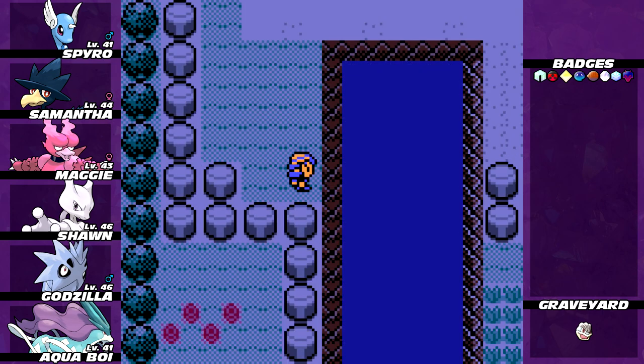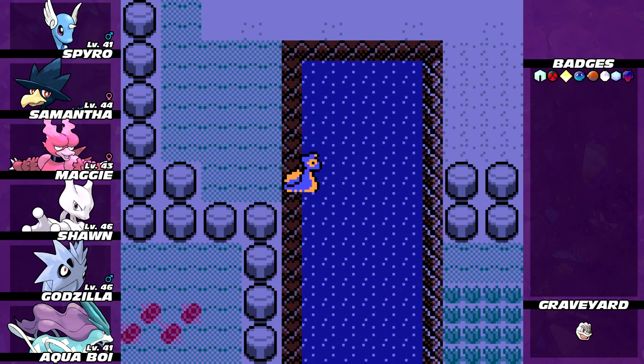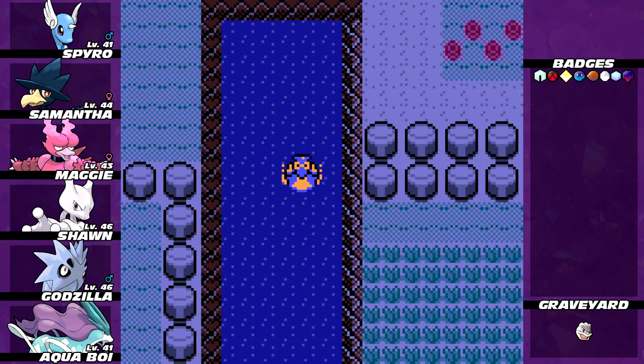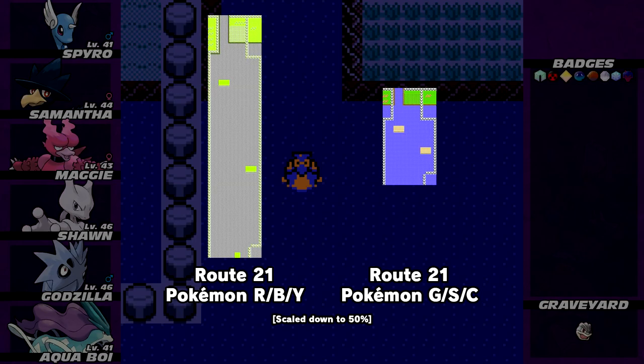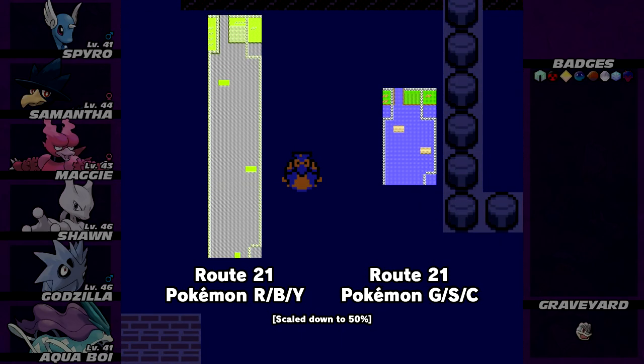Alright, we're going to be heading south, because we need to go to Cinnabar Island — it's the last place that we need to get in order to fly to. So that's the way we go. Route 21! The water routes are hard. They're really short compared to what they used to be.